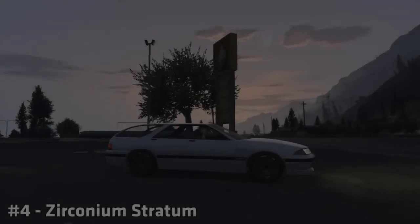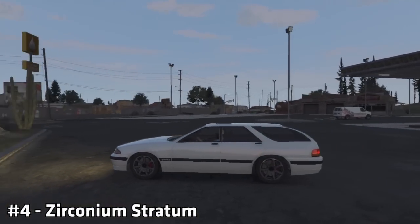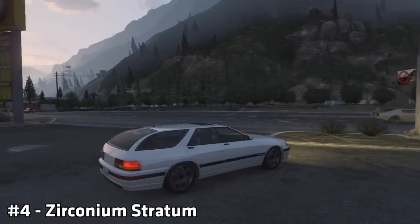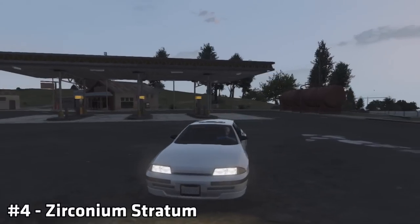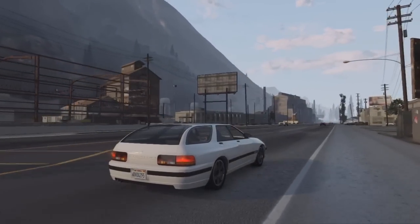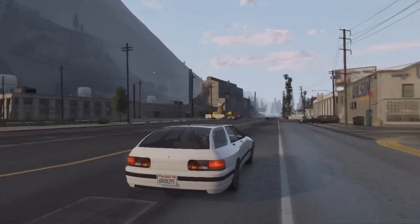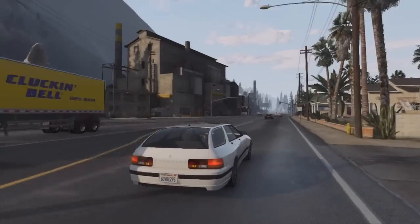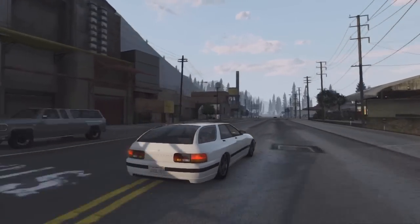So moving on into 4th place, we have what is known as the Stratum, and I am 100% confident when I say this that nobody has ever put this vehicle inside their garage and been proud of that placement. Now this car in general is just horrible to look at, it is very slow, and it's also terrible at going around corners. The thing in general is quite long as well, but one good thing about this car is that it does have 4 seats, so if you do have friends you can take them around the map for a drive, but saying that, I doubt very few people would want to go for a drive with you if you had one of these as your personal vehicle.